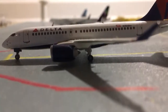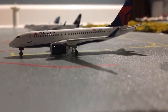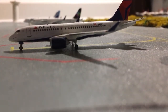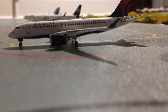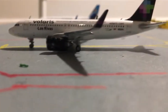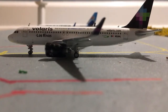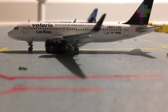Right across from it is a Delta CS100. This just got into the gate from Detroit and it's going to head out to Detroit again later today. Right behind it is a Volaris A320 Neo. This got in from Mexico City earlier today and it's going to head out to Mexico City later on.